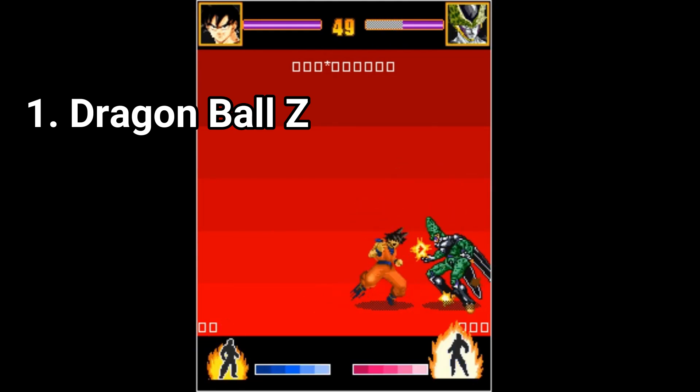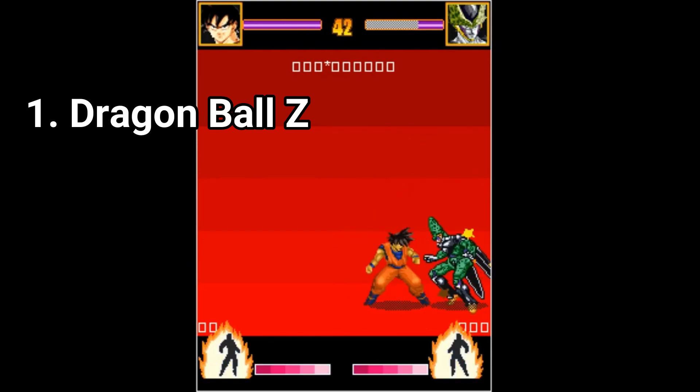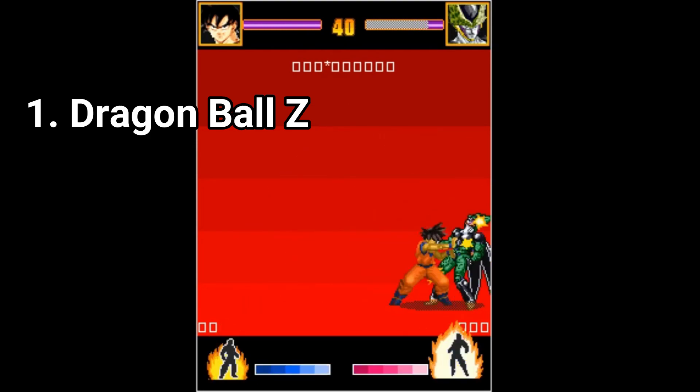For gameplay, you have a handful of characters to play with and some locations. The most annoying location in the game is the one you can see in this video — it's just red. That's all.